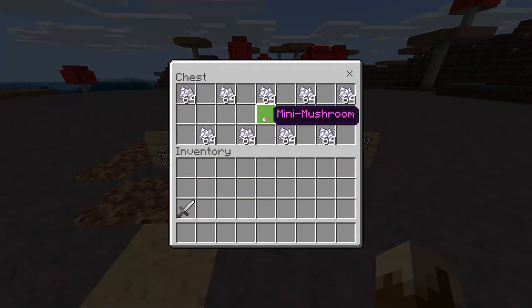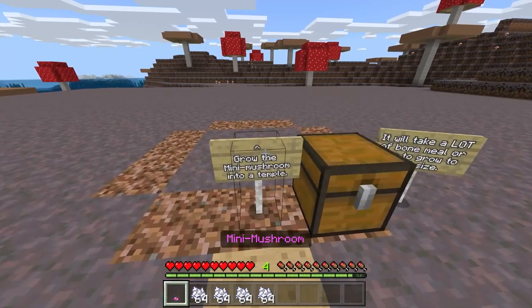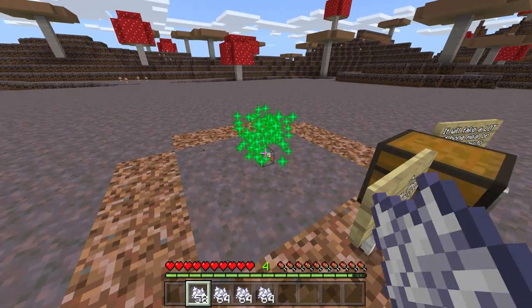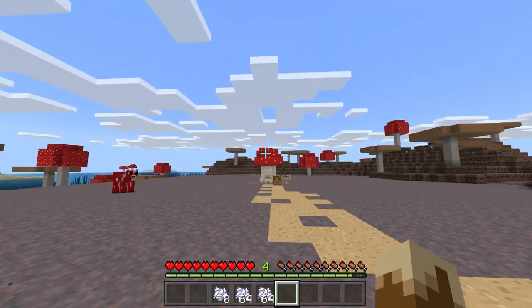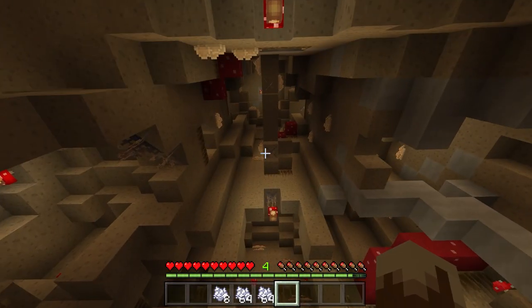Lastly, we have the mini mushroom. This block is also found in the treasure room of the temple. When planted, it looks just like a smaller version of the regular red mushroom. However, given enough time, or bone meal, and space, the mini mushroom will easily distinguish itself. This allows you to potentially create a mushroom temple closer to home if you can't find any nearby.